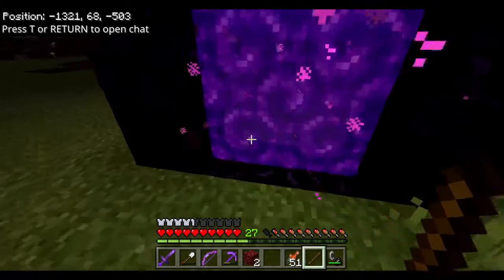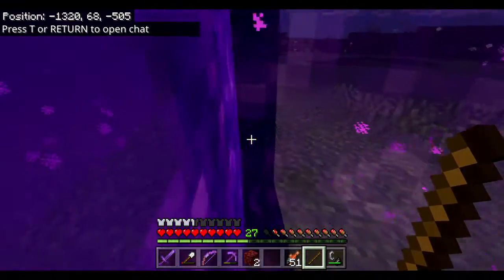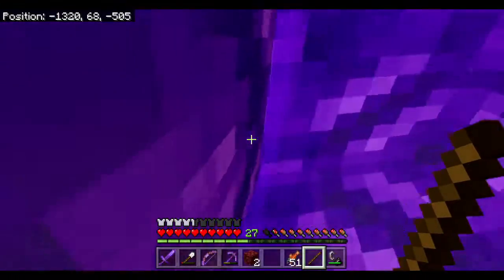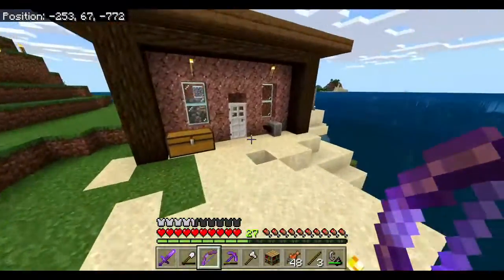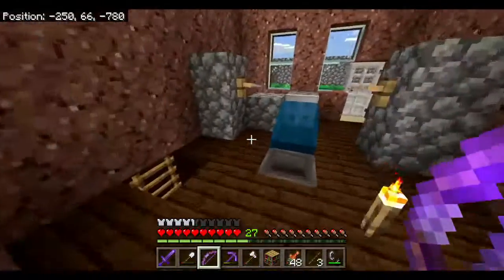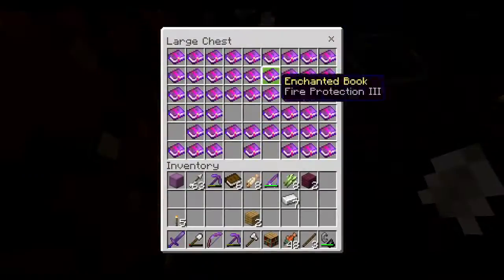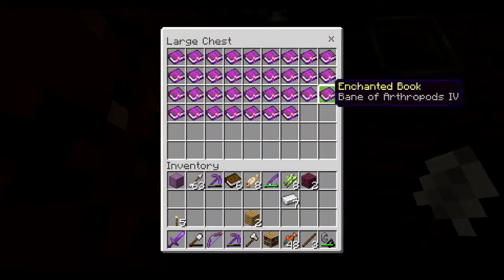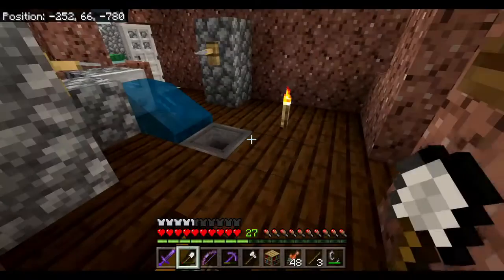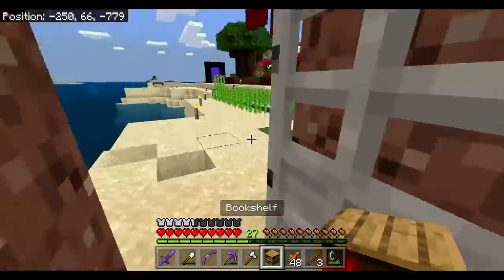So what we're going to do is get back to our base and get a few materials for our first build in this area. Now between episodes we've been doing a lot of work — we've been doing quite a bit of AFK fishing, and as you can see we've got ourselves a lot of books. So this chest down here, we've got quite a number of books, so what we want to do is start making a profit on them.